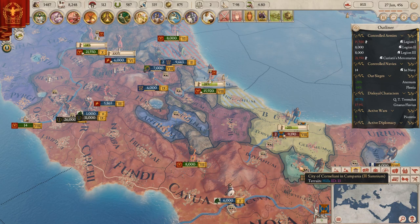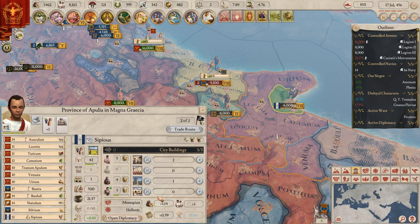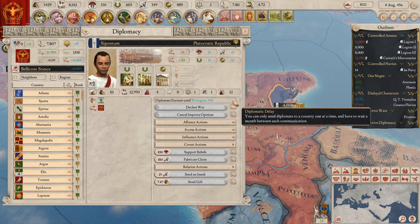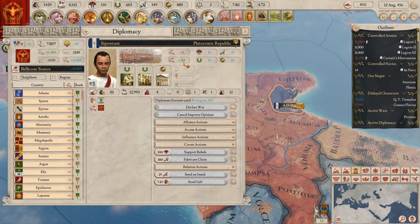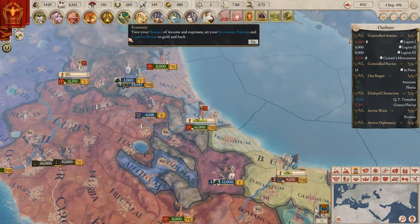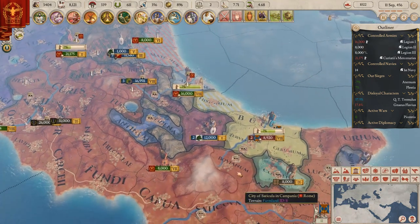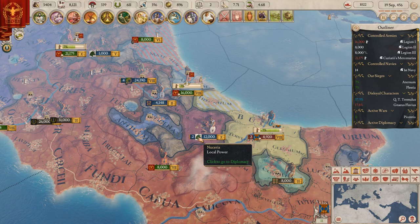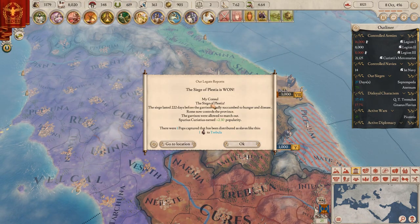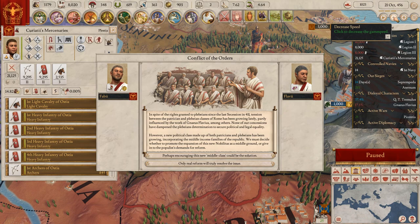We also need to improve our diplomatic relationship with the Samaritans. Let's open that up and send a gift. I still don't think this is going to get us to 100% because I'm kind of an aggressive guy. The siege has one province - go to location. Come on, don't go that fast.